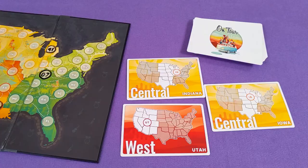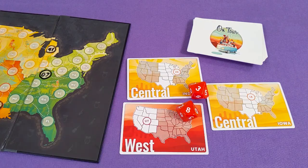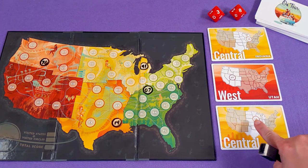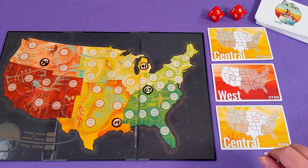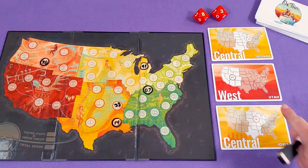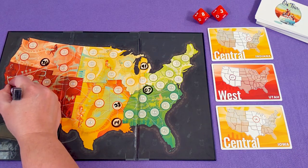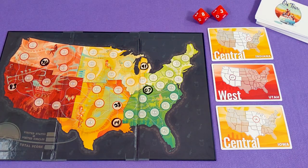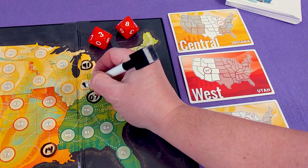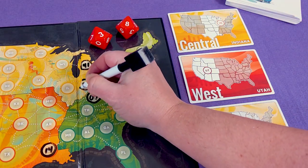But from here, you get to choose which direction your tour goes. Each turn, flip three cards and roll the dice — everyone uses the same dice and card flip. If you don't roll doubles, you'll be writing both numbers the dice form. Each number must go in one of the regions depicted on the cards. You only use each card once, so if you want to put multiple rolls in the same region you need multiple cards that cover that region. Additionally, if you put the number in the state depicted on the card, you can circle that number.